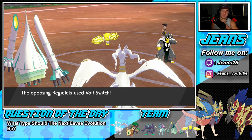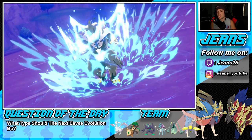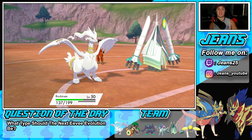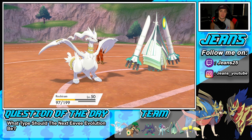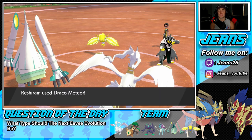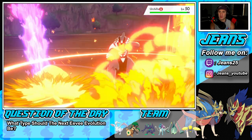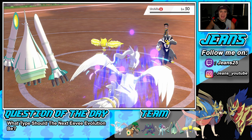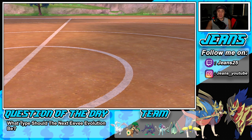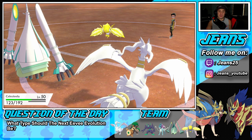Regileki goes for Volt Switch — it reads the Protect card, easy eat for Reshiram. Then Surging Strikes is also easy eat for Reshiram since we're Fire and Dragon type — that blocks a lot. Reflect helps us out tremendously. Draco Meteor flies and does a great amount of damage. It never fails — massive damage every time it hits. The risk is the minus-two Special Attack drop, but it KOs Zapdos. 2-0 with this Reshiram team!